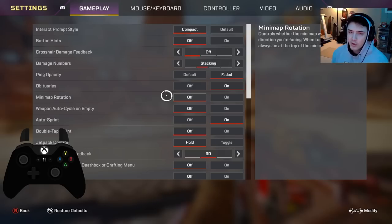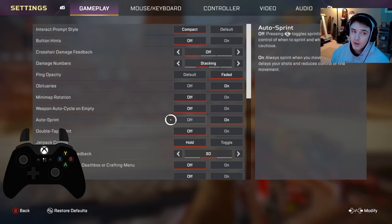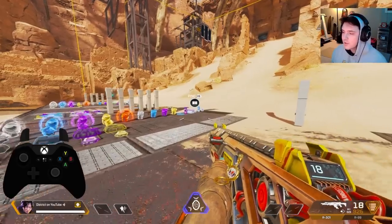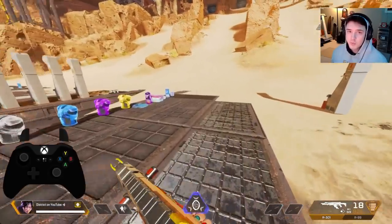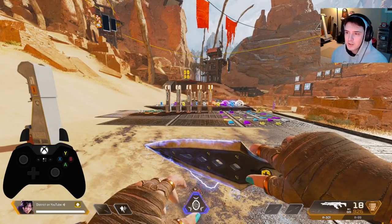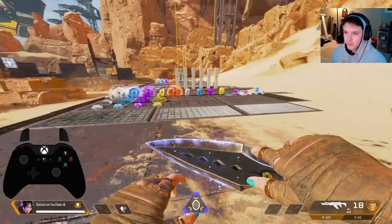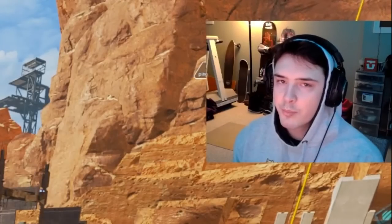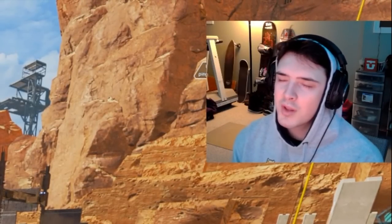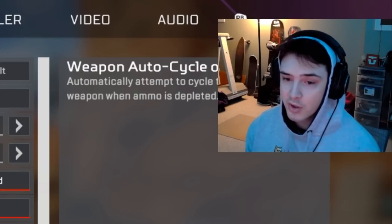Obituaries tell you if there's a Kraber on the field, if someone's going to re-45, or if a team fighting in front of you just got a knock — so you know whether they're full health or rezzing. Minimap rotation: I like this off, it's hard to track where I am when it rotates. Weapon auto cycle: off — helps me not accidentally swap my gun back after an auto swap. Auto sprint: on controller, this should 100% be turned on — you just push your stick forward and it auto sprints, one less press.